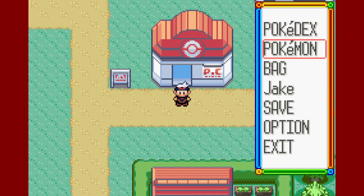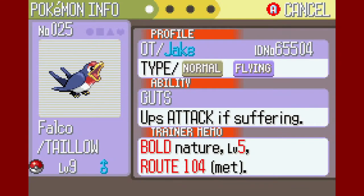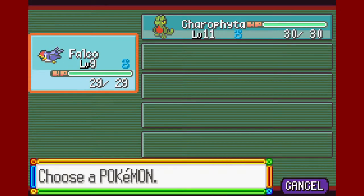I am ready to go, and actually before I continue, I want to show you guys how good I am at this game. Look at the amount of experience points it will take for Falco to get to level 10: one experience point! That's all he needs — one experience point and he'll get to level 10. I swear I didn't do that on purpose, that was just a huge coincidence.